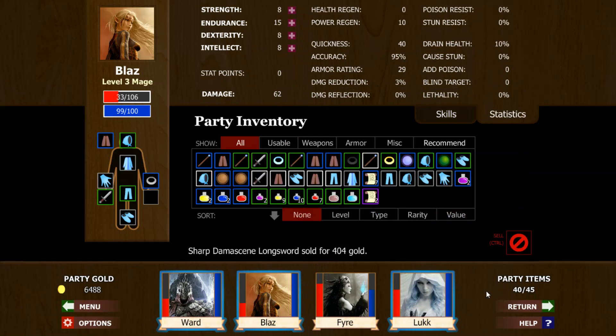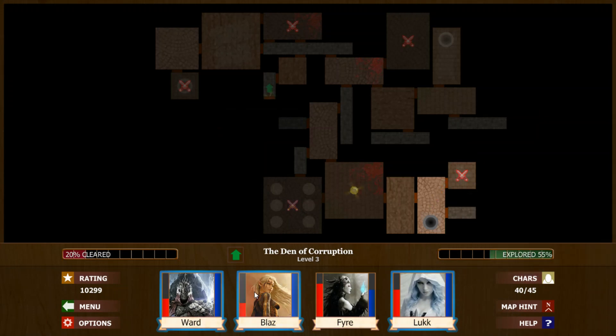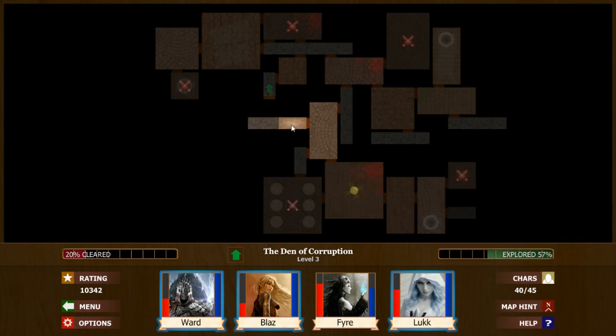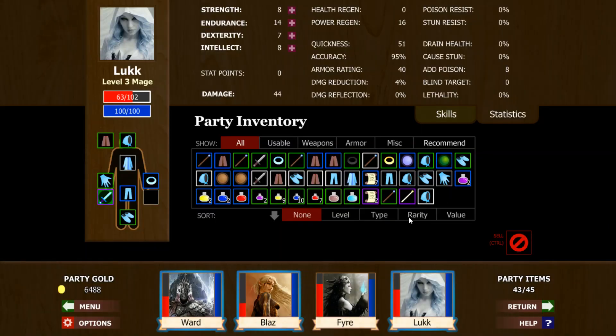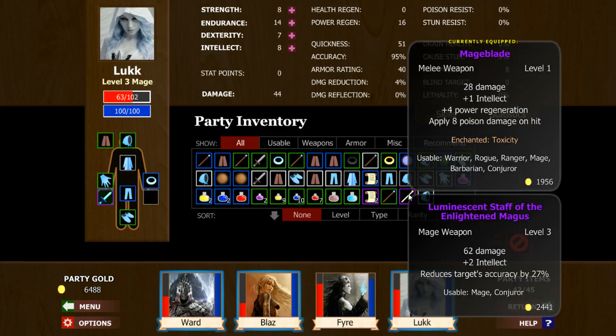Well, we're just not getting the gear here. We're just not getting what we need, and we're going to burn through everything we've got without any regen. We just don't have enough regen to deal with the problems we have. We need some... there's something. That looks like Staff of the Enlightened Magus. Very nice — that's pretty excellent right there. That is 2 intellect and reduces accuracy by 27% — not bad at all.